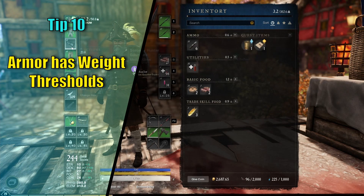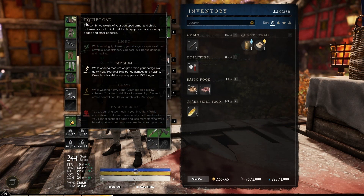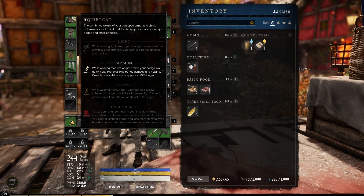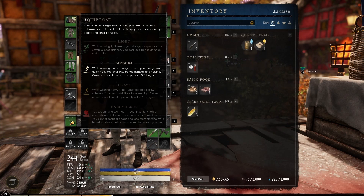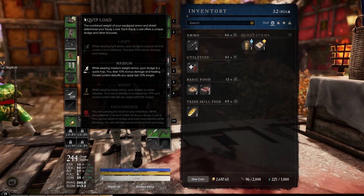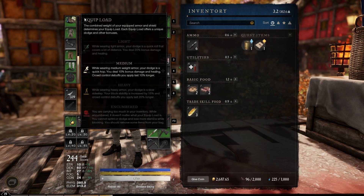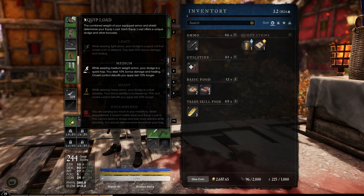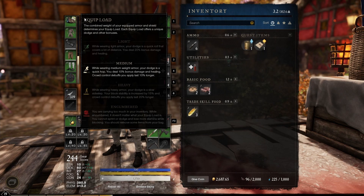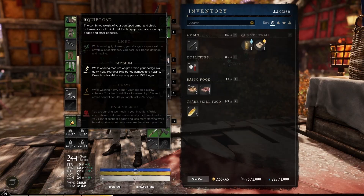Tip number 10: Speaking of weight, there are gear weight thresholds in the game, each providing you with different bonuses. It might be tempting to always use the most mitigation possible, but those bonuses are quite substantial. Light armor allows you to roll when you dodge and you gain a 20% damage increase. Medium armor turns your dodge into a hop, and you deal 10% more damage and healing — additionally, crowd control effects you apply last 10% longer. Heavy armor turns your dodge into a slow sidestep, your blocking stability is increased by 15%, and crowd control effects you apply last 20% longer.